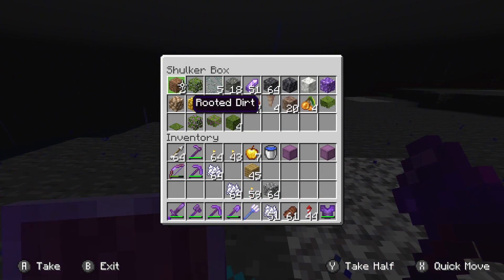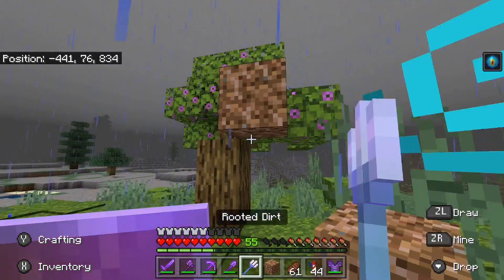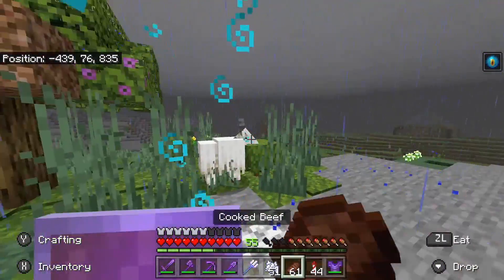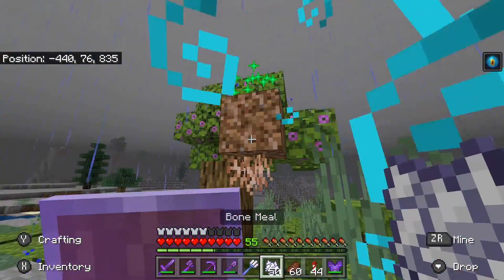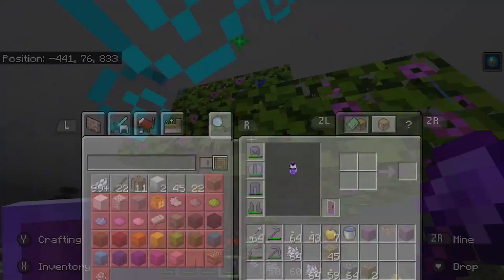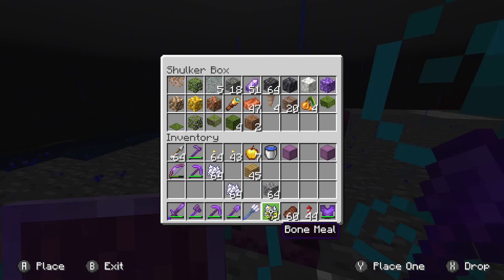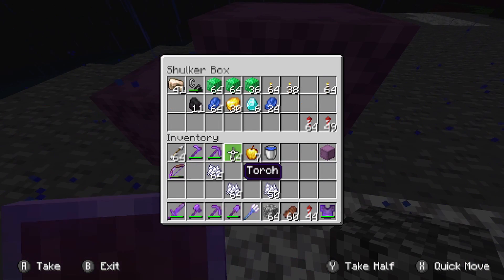There's only one other thing I need. If you bone meal rooted dirt while it has nothing below it - well, at least you got an example of that - but if you bone meal it you get the hanging root. It's literally not practical in any sense and I'm never going to use it, but I got that root - yay!